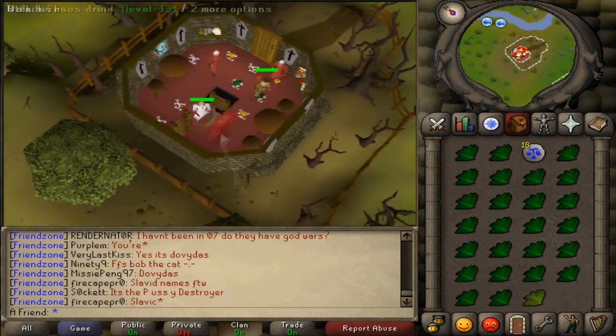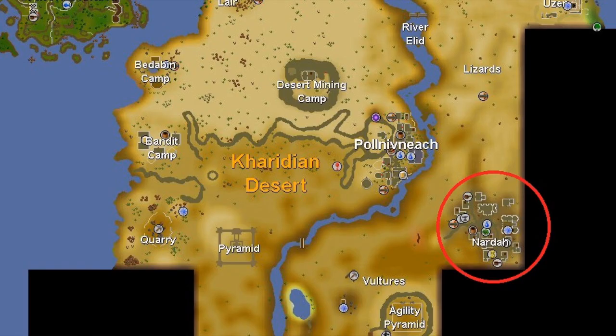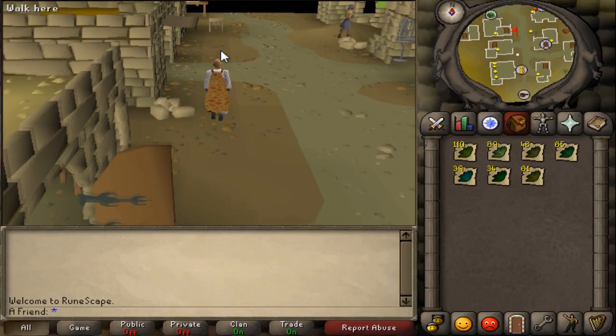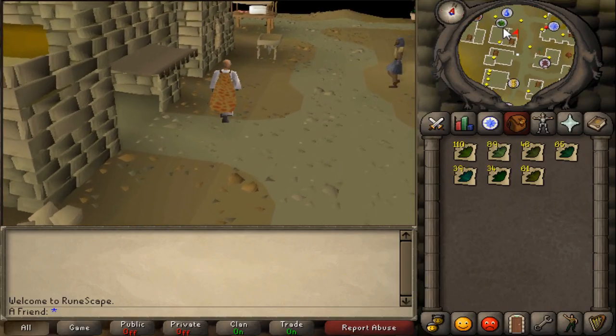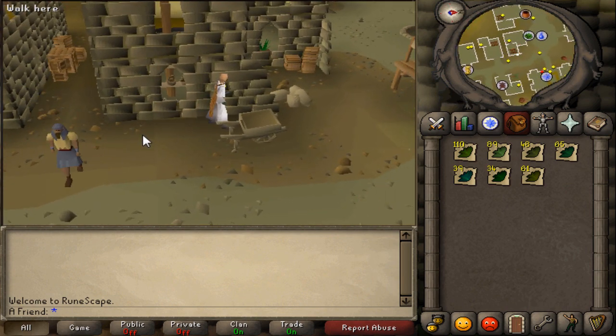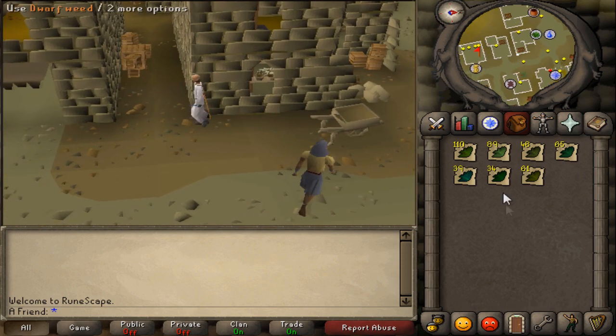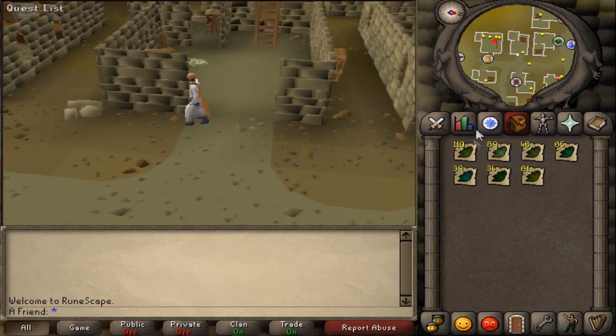So why bank for the junk when you can drop it and pick up the quality stuff? Now if you can't identify the herbs and you have no idea which one is which — like which one is Ranarr — you need to go to this place in the desert instead of trading them to a random stranger and maybe getting scammed. You can see the herb icon here; this guy actually identifies the herbs for you. He charges 200 GP per herb.